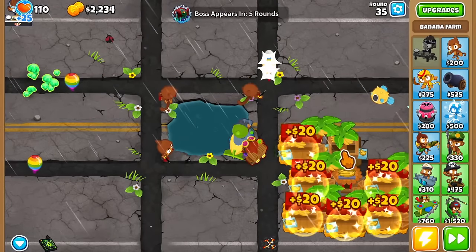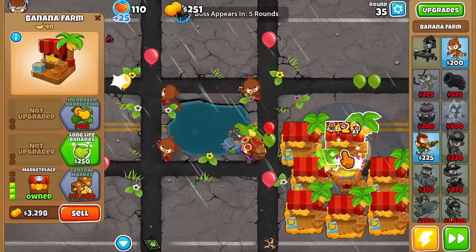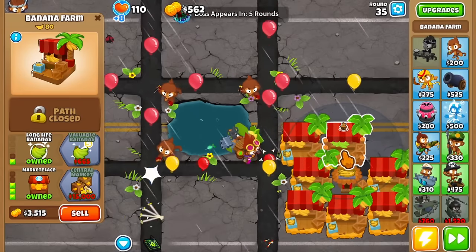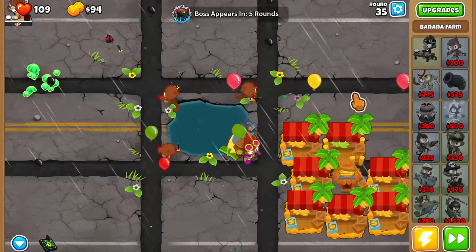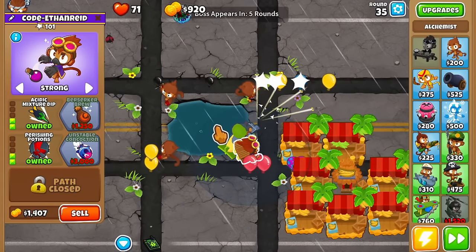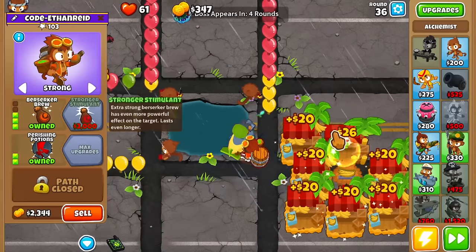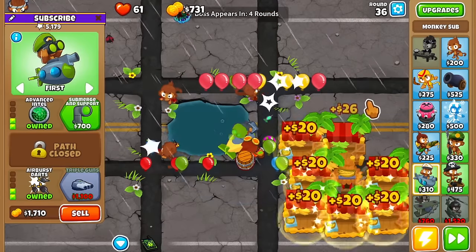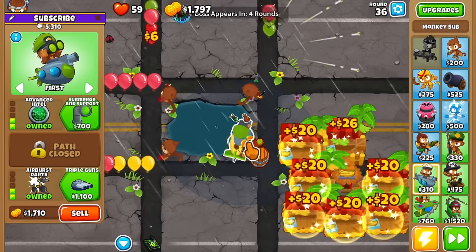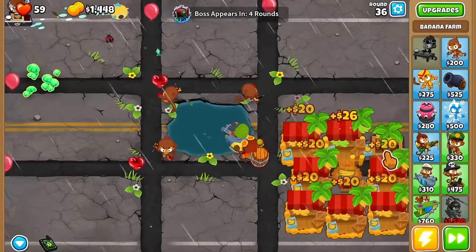Round 35 we're going to have the rainbows. I'm not going to use Ben's ability - I'm going to try and greed this thing out a little bit, so I want to get one 0-2-3 farm. We're leaking a lot of bloons, but you guys know how it goes. After this we need to do two things: number one is to get the Berserker Brew as soon as possible. We're leaking so many bloons - it's actually a little bit too much. Let's get the Berserker Brew now. And let's buy the farm first and then get the triple guns.